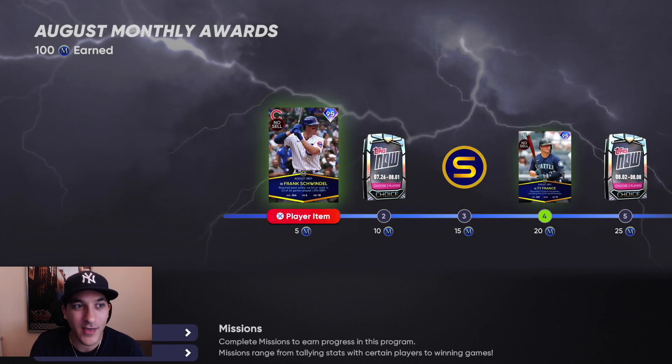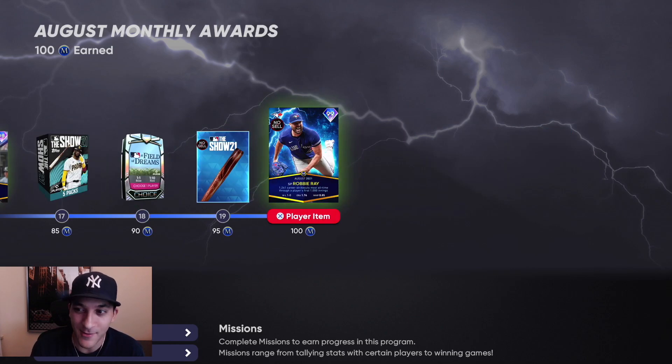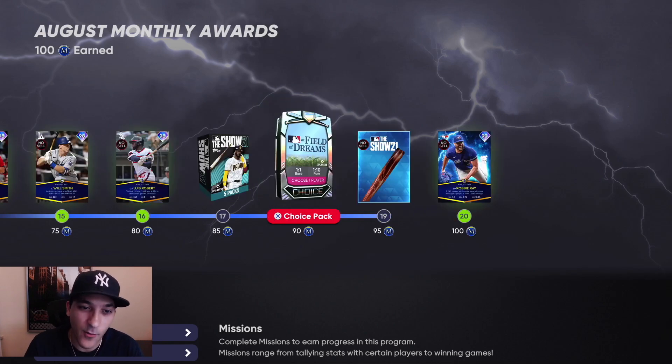As far as the monthly awards go, it's an okay-looking set. I don't even know when I'm gonna debut these guys because 2K comes out tomorrow, so that's probably what I'll be playing most of the day. We did get this 99 Robbie Ray card — he looks good on paper but doesn't really have the pitch repertoire to be really effective for me personally. He's also a lefty, and I don't really like using lefty arms, so we'll see when we actually use him.